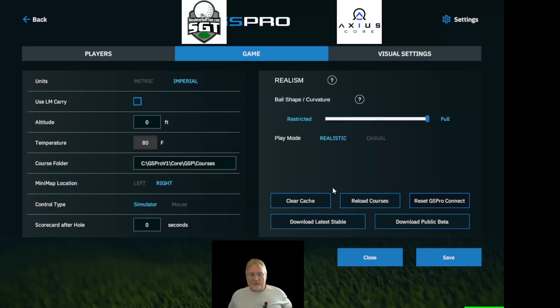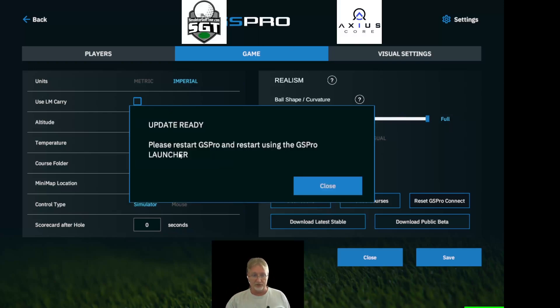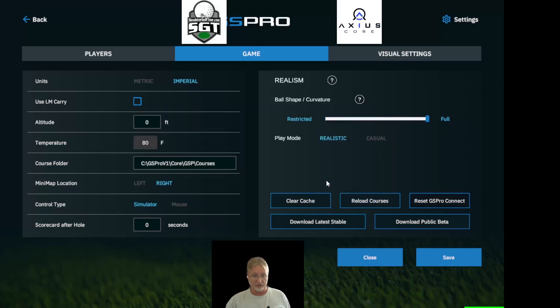If you've decided you've played the public beta, maybe you found a bug, or you're getting ready to play with buddies online who have not downloaded the public beta, you will get a version mismatch error. At that point, simply download the latest stable, restart GS Pro, and you will be back to the normal latest stable version.